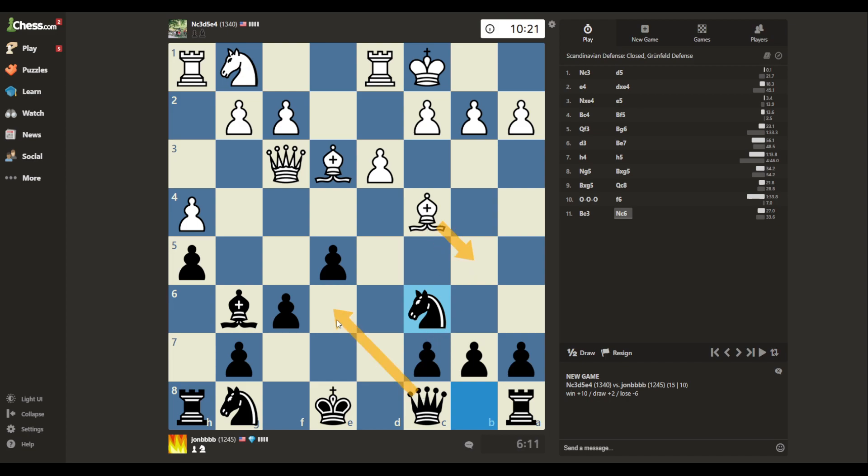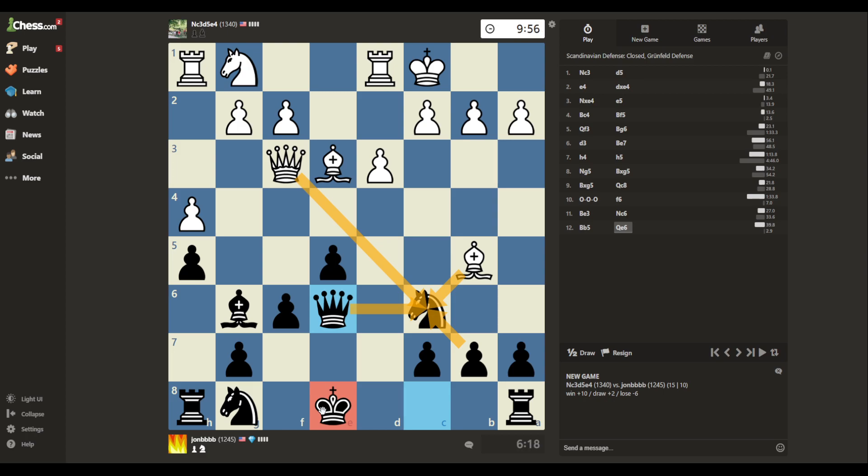I can put my queen here, which adds a defender to this pawn, defends the knight, and prepares long castle. So if he pins, I go here. He's going to push, I castle, and we're good. Going for it — defend everything. Now yes, he can double my pawns, but that is a bishop for a knight, and then the queens are off the board, and it's less critical that my king is looking so goofy. Maybe I should have played this move first.